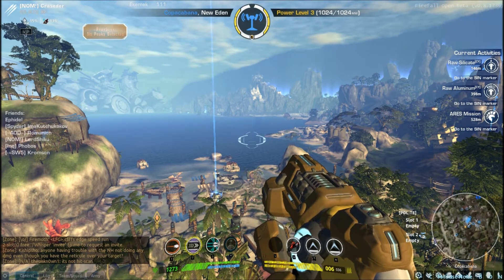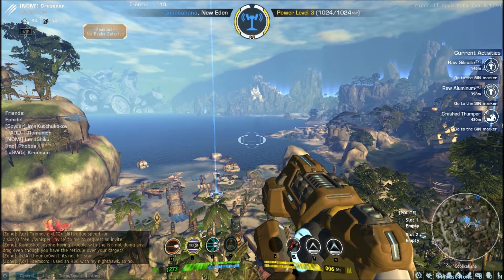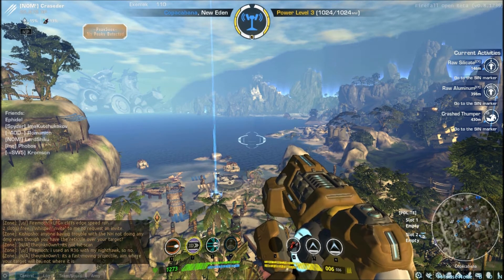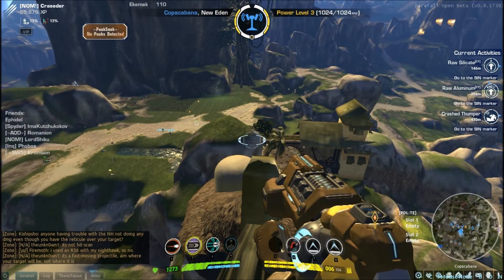Also, instead of just numerals for health and ammo, they've added some nice health and energy bars and two ammo bars. The bigger bar is the amount of ammo you have in your current magazine, and the smaller bar is the amount of ammo you have total. So that's a pretty nice looking UI.